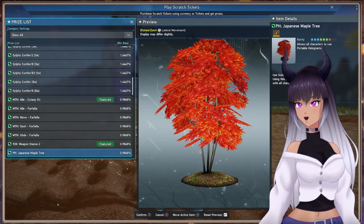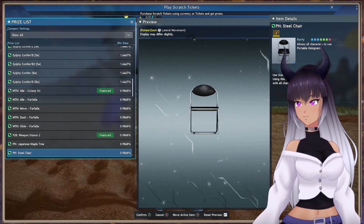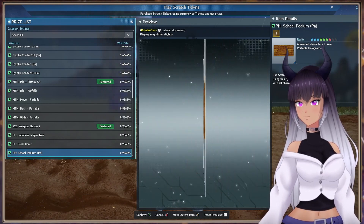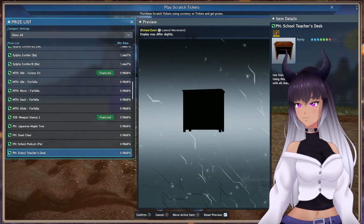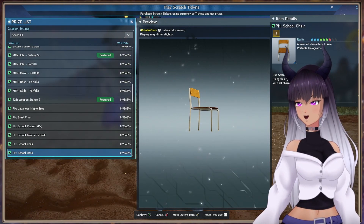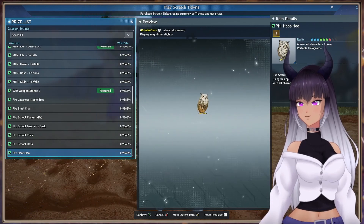We have a Portable Hologram of the Japanese Maple Tree, a Portable Hologram of a Steel Chair, a School Podium — this looks a little weird, I guess we're not able to see the preview correctly — a School Teacher's Desk, a School Chair, a School Desk, and there's an Owl.